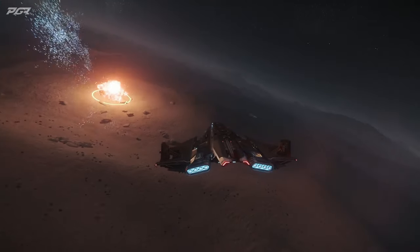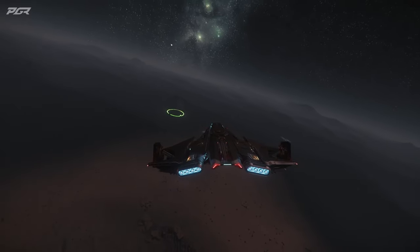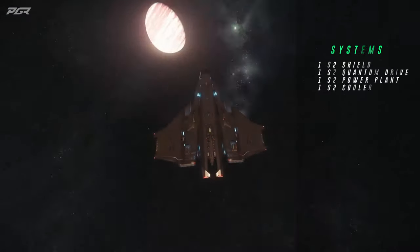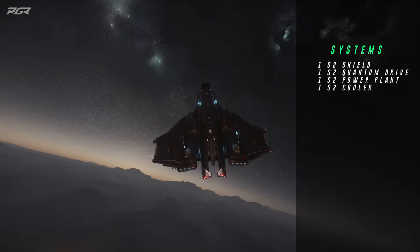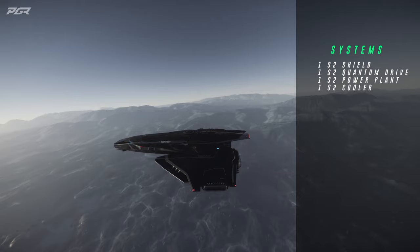This ship will cause havoc during the Jumptown events. CIG also intends to add bomb and run missions which will be perfect for this ship. It also has 1 size 2 shield generator, 1 size 2 quantum drive, 1 size 2 power plant and 1 size 2 cooler.